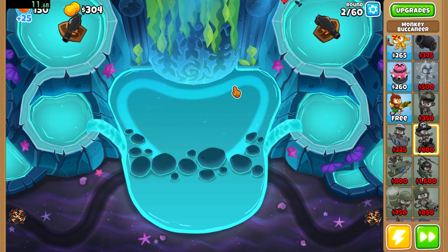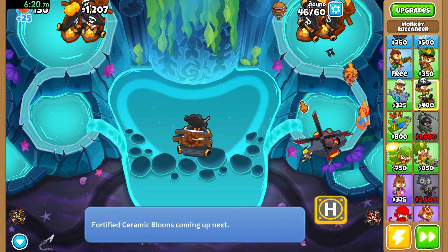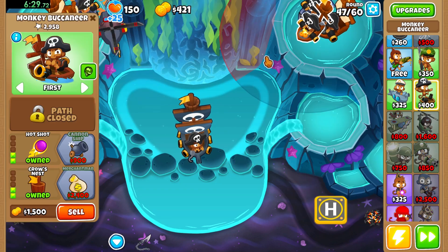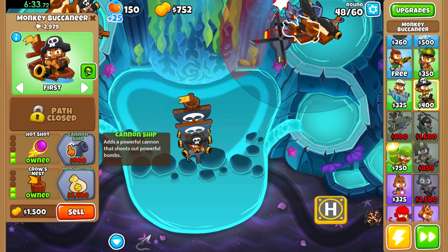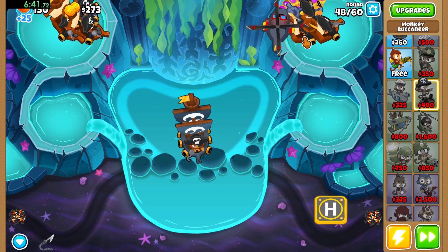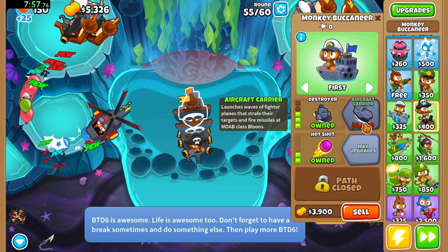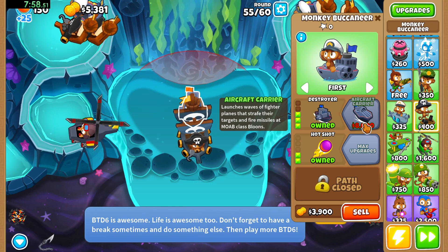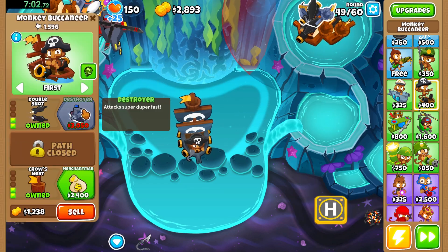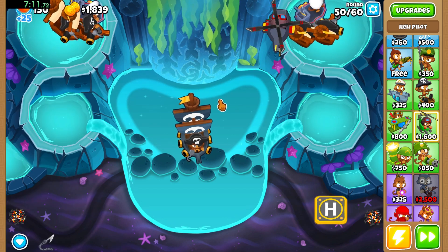The notable differences in medium mode are that the rounds are longer and there are 60 rounds instead of 40. Everything is more expensive, but apart from that it's basically the same. The one other notable thing is that some rounds send waves of balloons, and even if you pop all of them there's a delay until the next wave — you can't speed this up, so some rounds you can only gain or lose about a second or two.